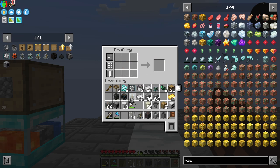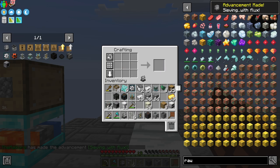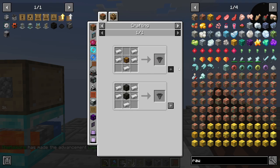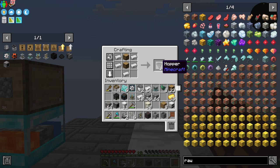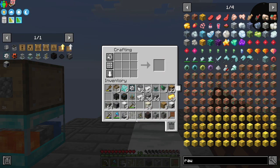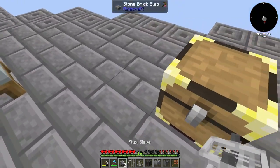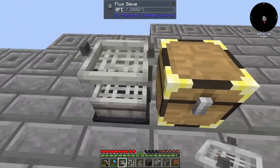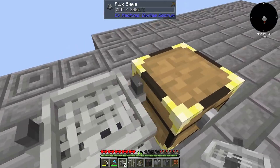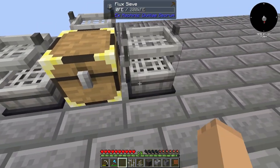Hopper, plate, sieve — okay, so can we make all three of these right now? No, because we don't have the hopper. There we go — we can actually make all three of the sieves. We're going to have one sieve set here, one sieve set back here, and one sieve set over here.